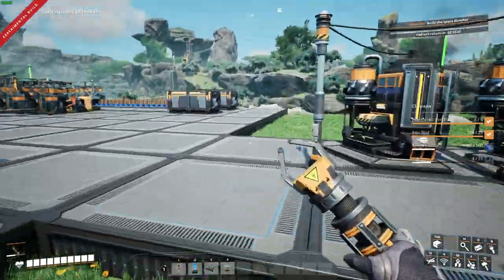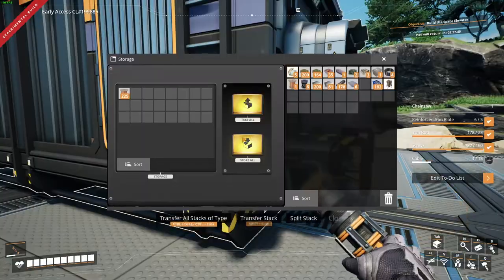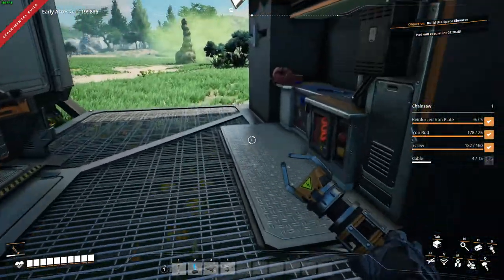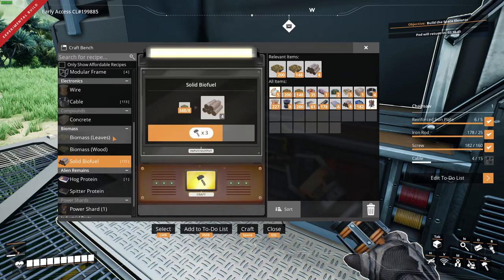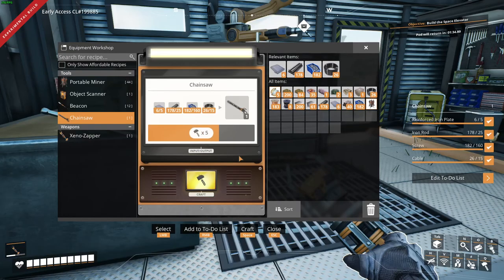We need a bit more cable and a bit more screws. We can make some cable, and we can finally go ahead and chop down those trees. Chainsaws operate on a different fuel — that's solid biofuel. Solid biofuel is made from biomass: wood and leaves. With that, you just make yourself a good amount of biofuel — I usually stick around 50. That's enough to last for a little while. And with that, I'll show you how to use a chainsaw.